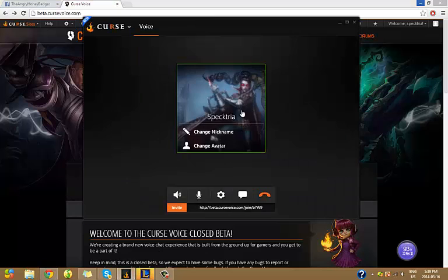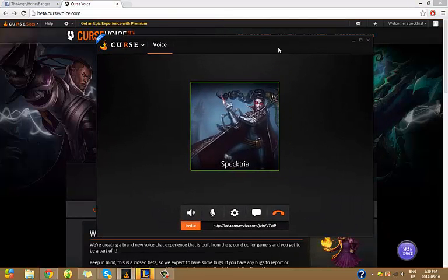Once you've finished downloading it, you'll get Cursed Voice. You can start — it's basically like Skype — and then you can just send them your link, this link here, and they'll be able to join you and chat. It's really helpful. Hopefully you get your link, and good luck.